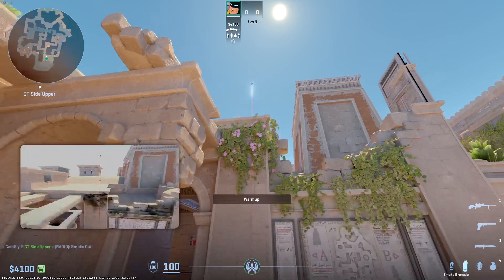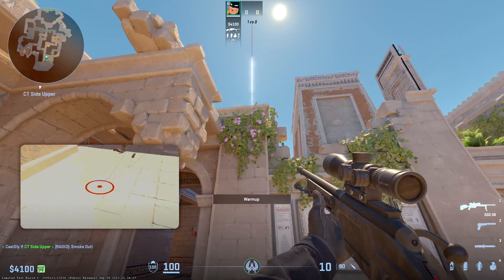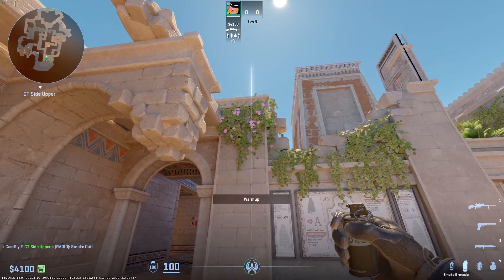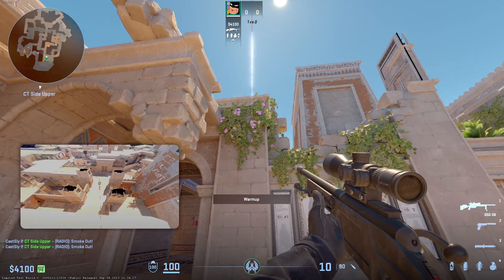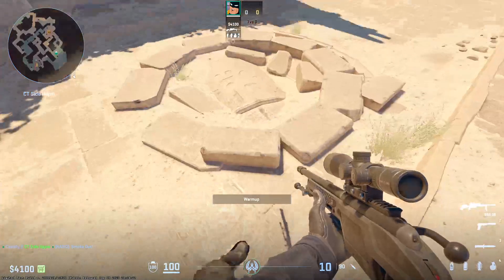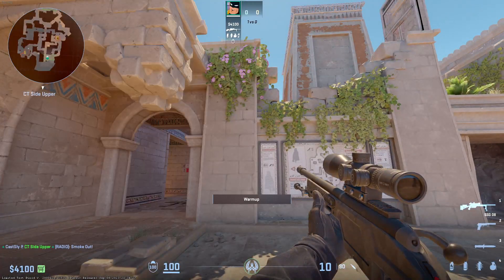You crouch on almost four out of the five of them. Actually, two and four you don't crouch — positions one, three, and five you do crouch. Let me go ahead and pull up the next position.